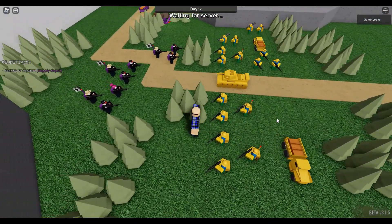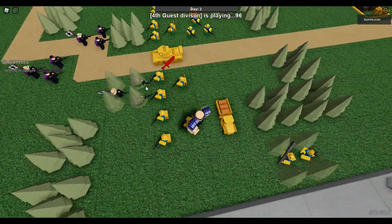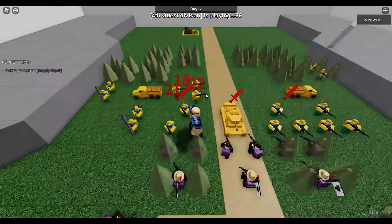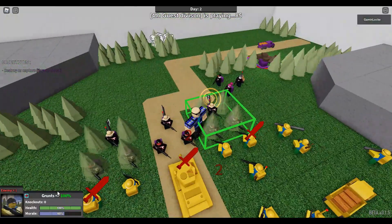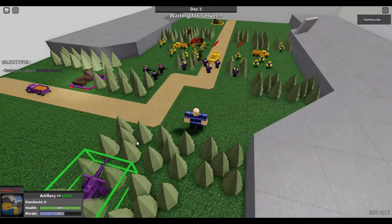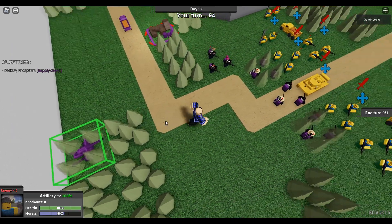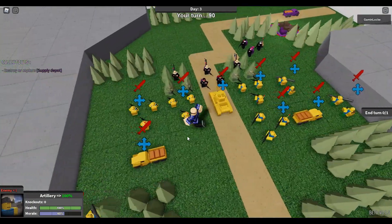You see that guy's obviously made it into the trees. Our grunts over here are suffering quite a lot - a lot of the raiding parties. You can see the grunt over here, he's used his radio, and we can tell that there's artillery in the trees. Now it's our turn - you can kind of see the unit there, but normally it would be hidden after you end your turn.